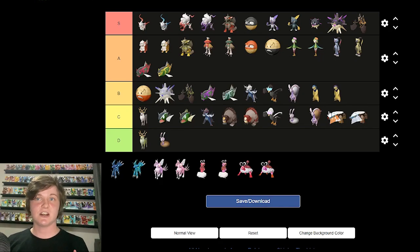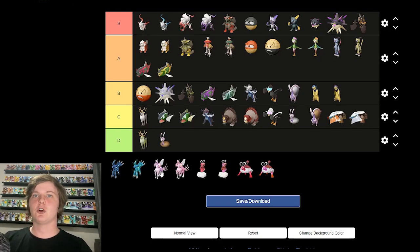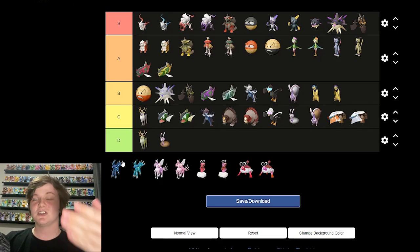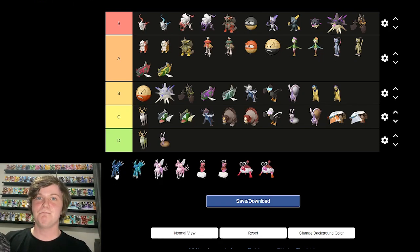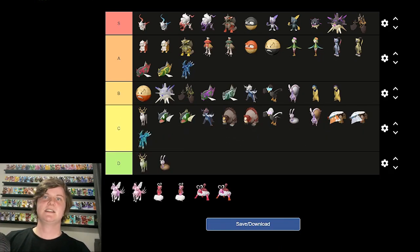Now we've got the new legendaries. I thought the new Dialga and Palkia were called Lord Dialga and Lord Palkia, but apparently they're called Origin Forms, meant to resemble Arceus. I've tried not to look too deep into the leaks — I want to save the story for when I actually play. Origin Dialga — it's weird. Is it better than normal Dialga? I think it's equal. It's Dialga if he had a big spoon stuck in his throat. A tier for me. The shiny — I just hate shiny Dialga in general, same with the Hisuian form. C tier.